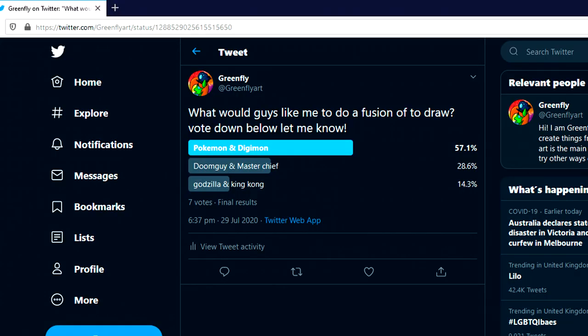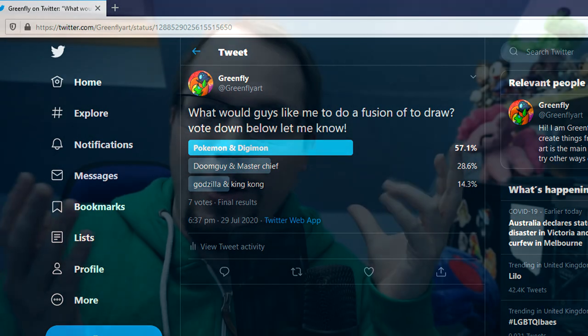This is going to be pretty fun. If you didn't know, I did a poll on Twitter asking you guys what three things do you want me to do a fusion on. The options were Pokemon and Digimon fused together, Doomguy and Master Chief fused together, or Godzilla and King Kong. And as you can see in the title, you guys voted for Pokemon and Digimon.